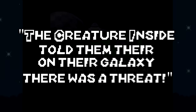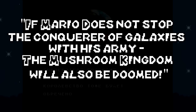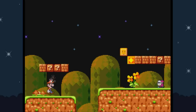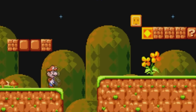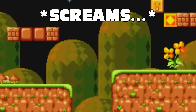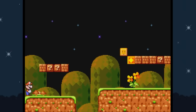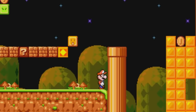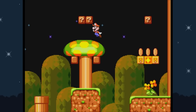The creature inside told them that in their galaxy there was a threat — that if Mario does not stop the conqueror of galaxies and his army, the Mushroom Kingdom will also be doomed. Yeah. This is Mario 4: Space Odyssey. The controls are bad again — Mario's back to having this really weird momentum mechanic. You have to run across a flat area for a while to build up speed to jump further. Does nobody know how to program a run button? It's a button — you press it, you go fast.